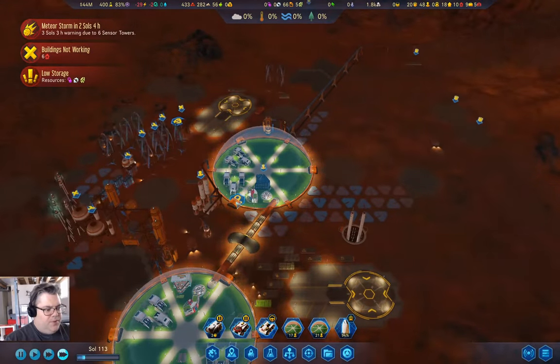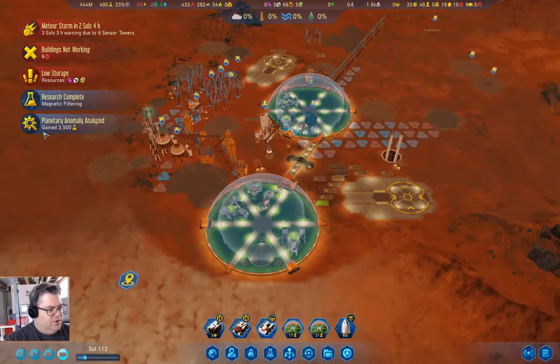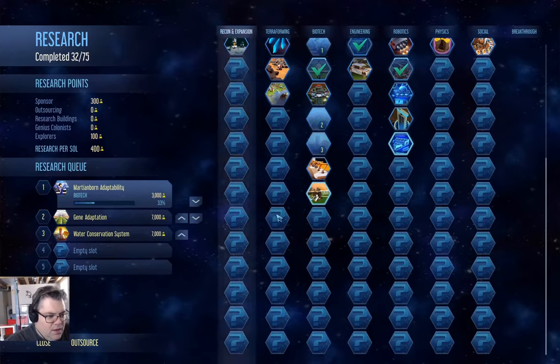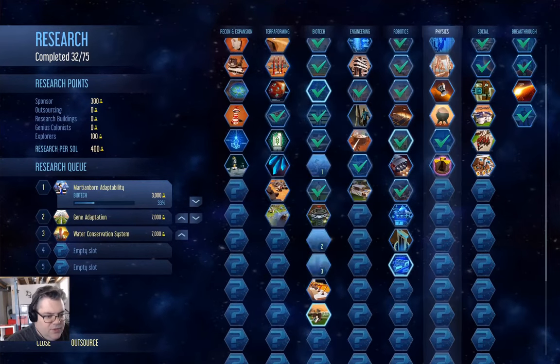Why do we have people that just aren't working? 3,500 — we've got magnetic filtering. We've got 3D machining done.